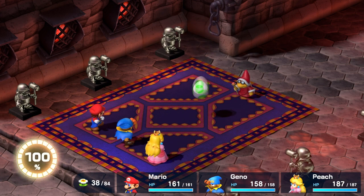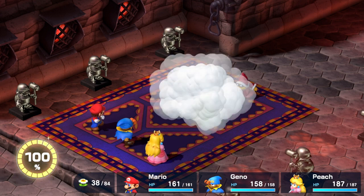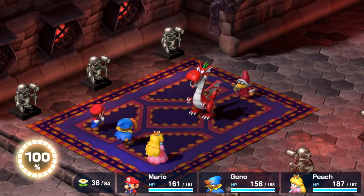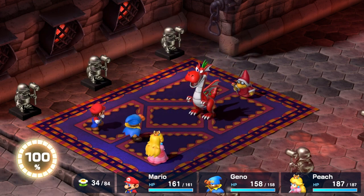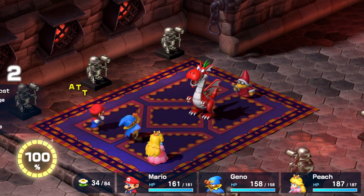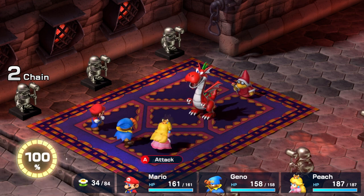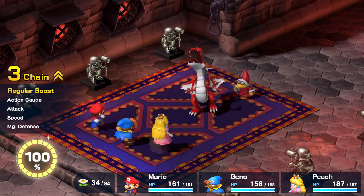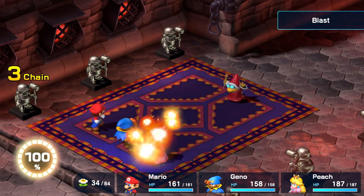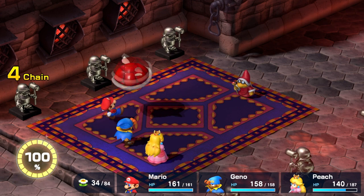He can summon these eggs, and inside one is Bahamut, which you can also get in one of the doors earlier in Bowser's Keep. But if you missed it there, this is another place where you can encounter Bahamut. You don't get the reward for defeating this Bahamut though — no coins. But if you want to get the Thought Peek, this is a place where you can get it.